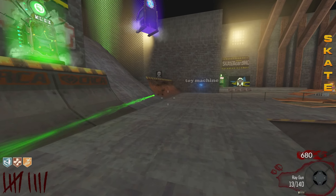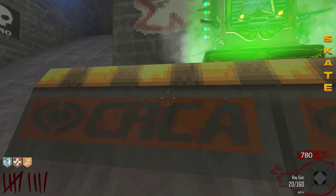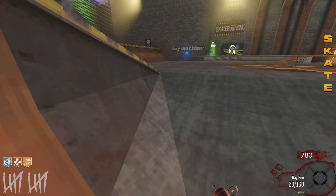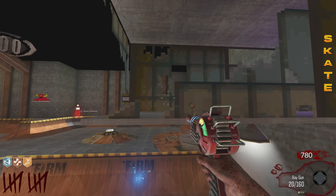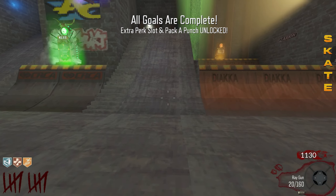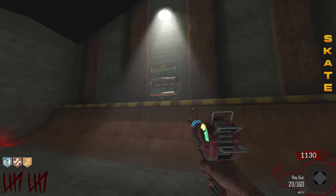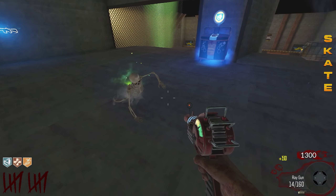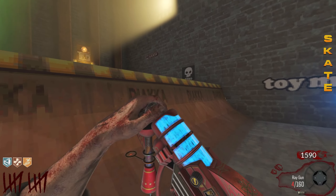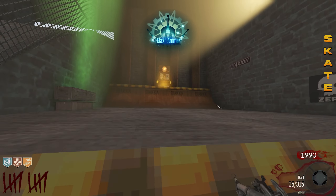Okay, so how do we get back up to pack-a-punch? Black Ops 4 max ammo - I forgot to mention that earlier, but yeah, we like that. All goals are complete - extra perk slot and pack-a-punch unlocked. Oh, here we go, it gives us a little staircase. There we go. We did it. I want to upgrade the ray gun. Let's upgrade the ray gun. We got a few more days till the beta - I cannot wait, guys. I'm just fiending right now. We're right there, boys, the final stretch.